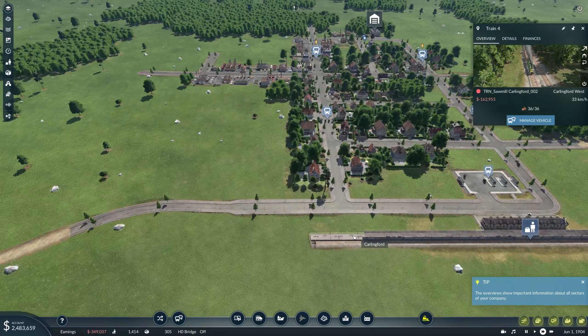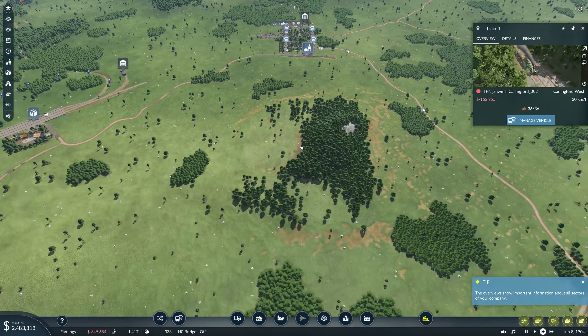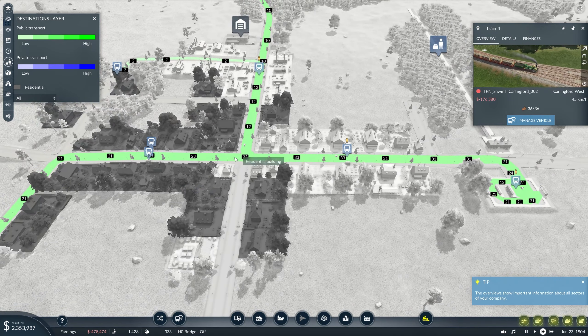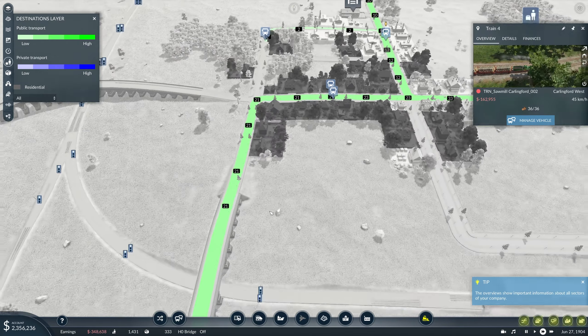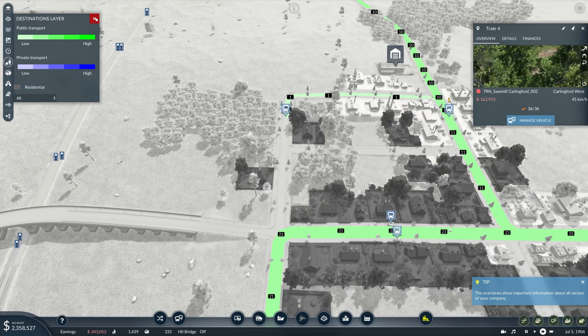Emissions layer — okay, that's showing where all our pollution is. Where the trains are there's obviously a lot of pollution, and all the cars too. Street traffic: very light, okay. It's all good at the moment because we don't have much in the way of traffic. We've also got the stations layer, cargo layer, destinations layer, track speed limits, land use, and the navigable water layers.